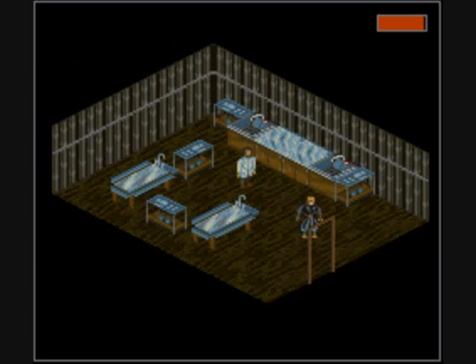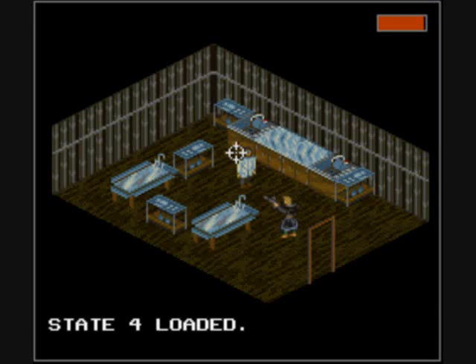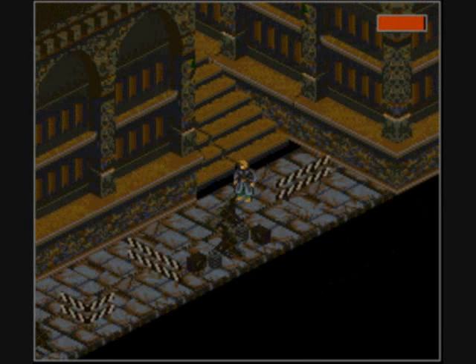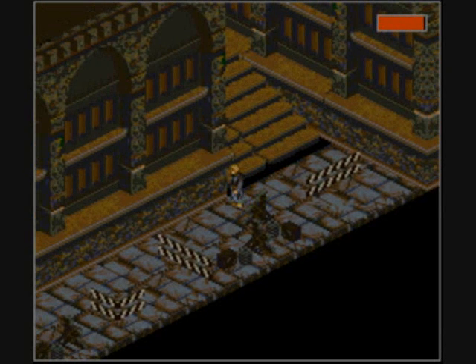Yep, there you go. Screw you! Now we only have 30 minutes to deactivate this cortex bomb or you will die. So what do we do now? How are we gonna get rid of this bomb? Or is Jake destined to blow up? Find out on the next episode of Let's Play Shadowrun. Have a great day, guys!